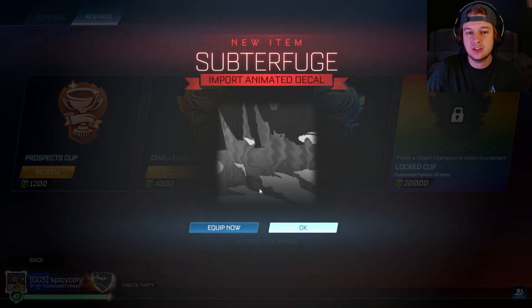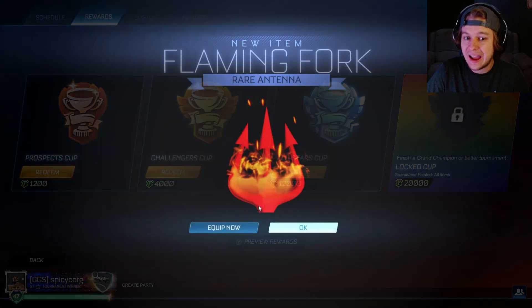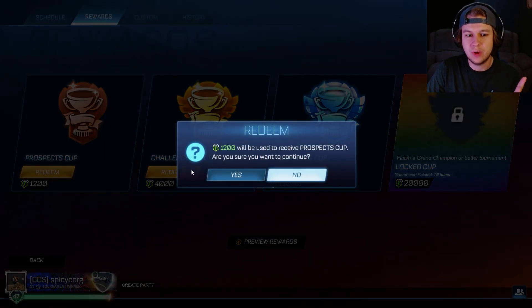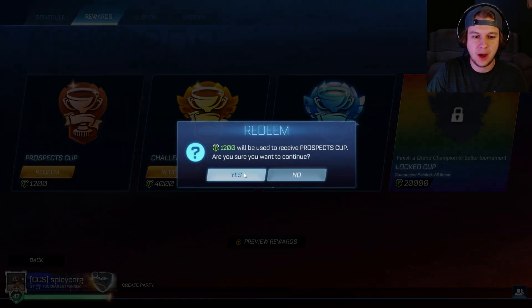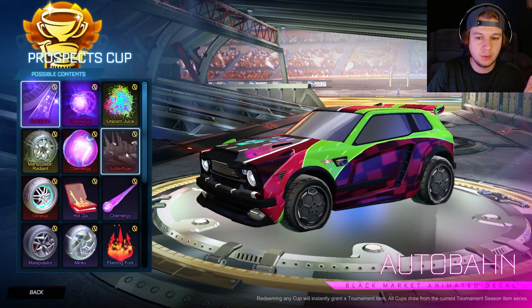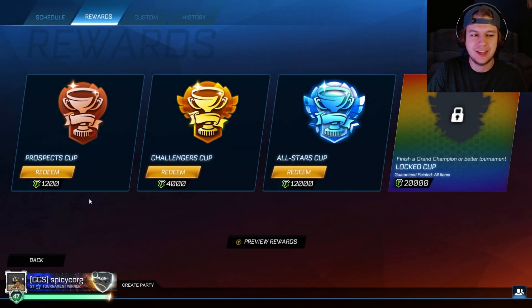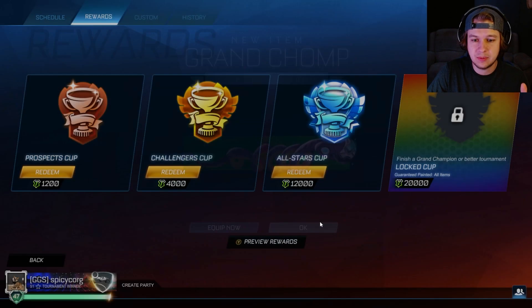We have about enough to do 100 Prospects, but we won't do that because I do want to get some better items. I will be doing some All-Stars sprinkled in there because those wheels look so good. If I remember correctly, we are super close to a Black Market trade-up. I know for a fact I got the boost — the Unicorn Juice Boost — which looks super good. I actually used it for a little bit, which is very different for me, since normally the free items all suck. But I actually kind of liked it. Maybe we'll get something else good today.